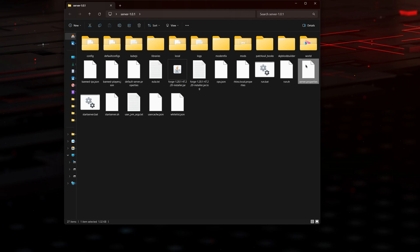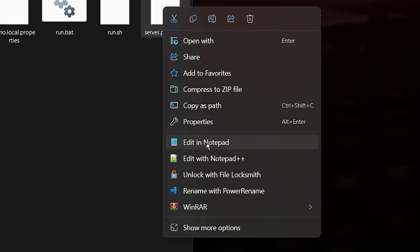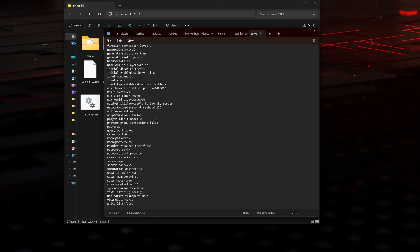Now that we created our server, you'll see a file called server.properties — that's where we're going to add our local IP address so we can join our own server. Right-click on server.properties and click edit in notepad. That opens the file where you'll see a lot of different settings. You're looking for the specific line called server-ip. In that line we're going to put our local IP address.